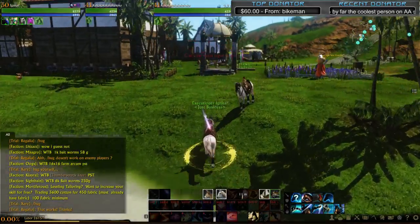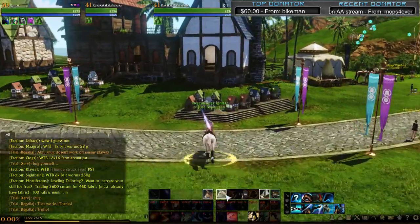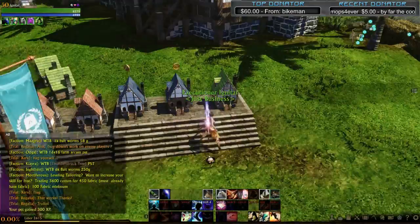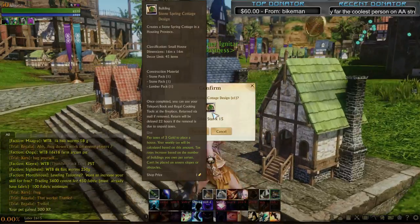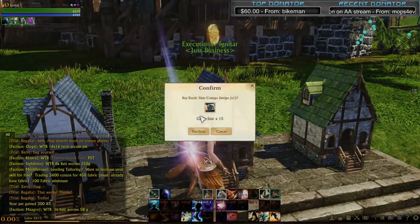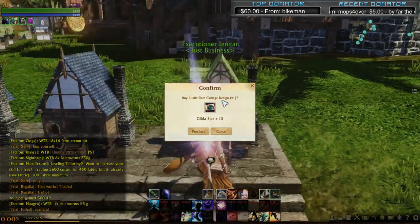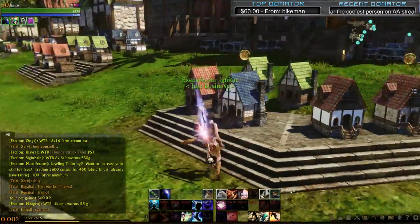Now, this is the Western-style housing on the Nuian side of the island. You have your cheapo house here. These ones have different material costs — this one uses lots of stone: stone, stone, lumber. While this one has lots of lumber: stone, lumber, lumber. So one will cost more than the other depending on market prices.